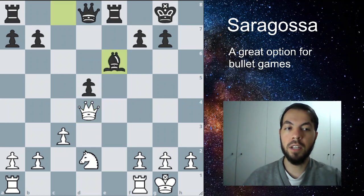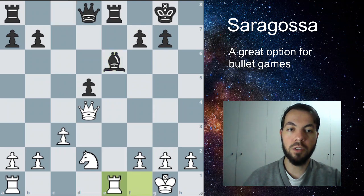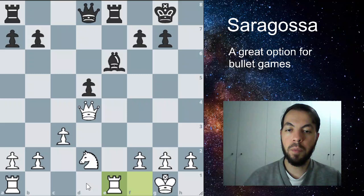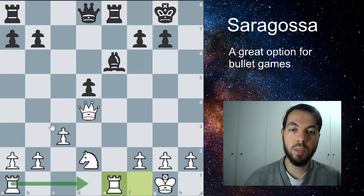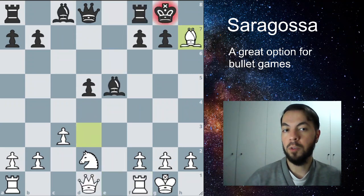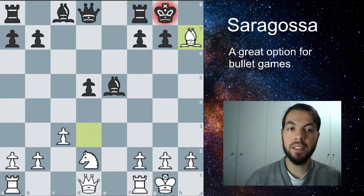After Bishop to E6 developing, we can just play Rook to E1, centralizing the other Rook. We have plans on advancing on the Queen side or maybe even launching the H pawn. This is a great situation for us — this is the most principled and correct way to play, actually sacrificing the Bishop here.